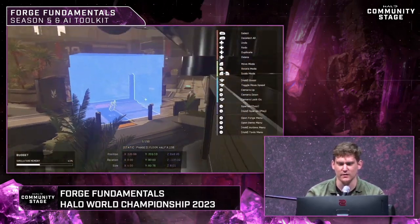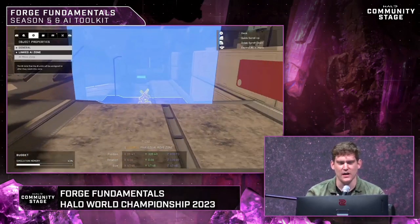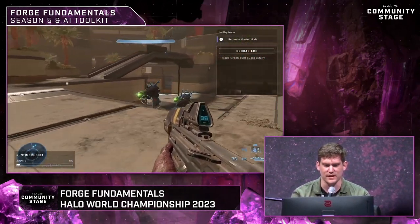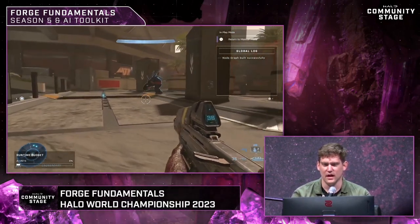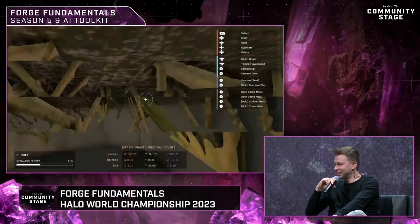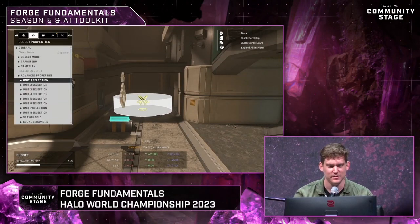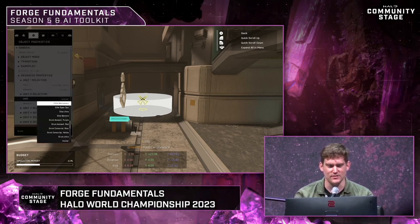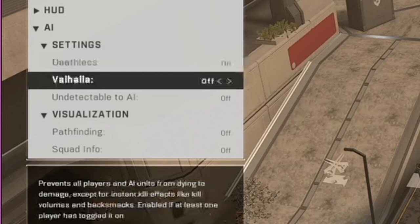They showed how you can move AI using a new feature called move zones — you place them down and AI will move to that zone. You can set up multiple move zones to create a patrol route. It's kept simple for people who just want enemies to move to certain locations and wait, though there's also a more complex method using node graphs for those who want it.